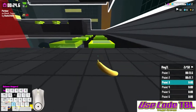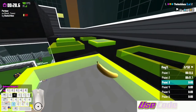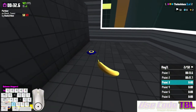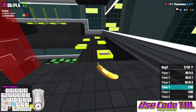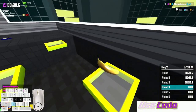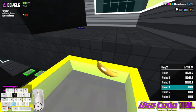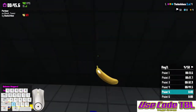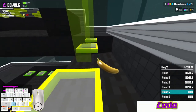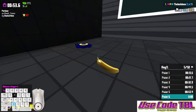Easy peasy lemon squeezy. Look, I'm turning to the angle I want to go at — not a problem. Exactly the same this time, just make sure it's bigger jumps. Make sure you hold the space and forward down. This looks scary but it's not — just jump to the side, there we go.